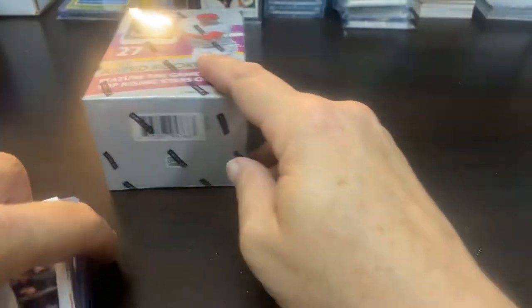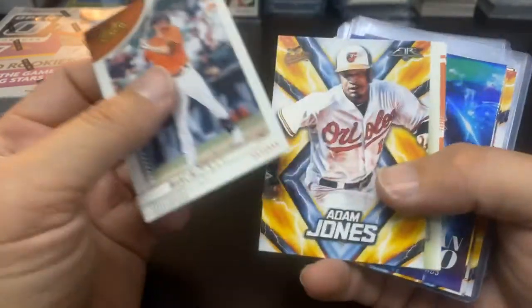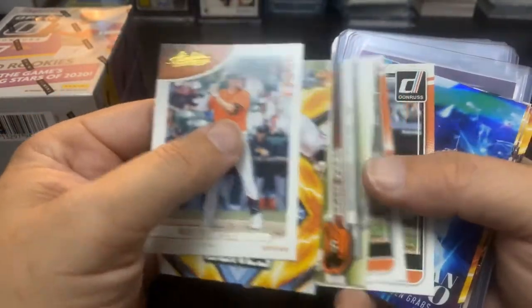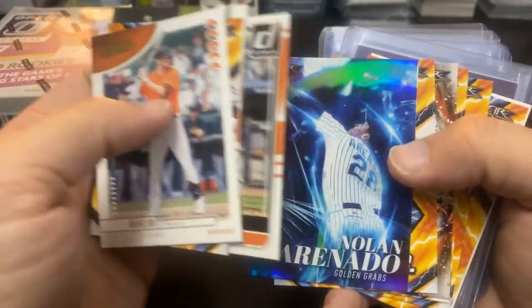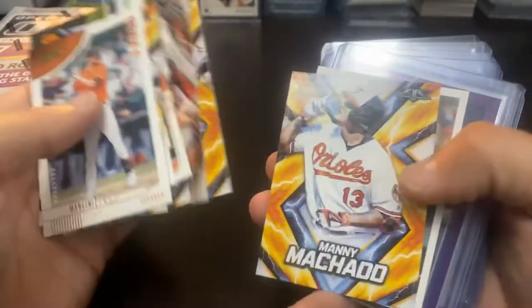I do want to go over some mail I got from Frank the Tank. Shout out to Frank, he is back. He sent me a nice little Orioles package, had some Adam Jones cards in there — of course I miss Adam Jones — and the PC guys: Arenado, Ripken, Brooks Robinson, Manny Machado, there's a couple Machados in there, another Adam Jones.